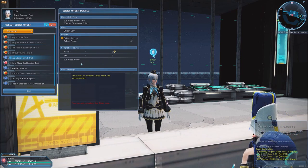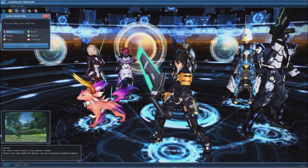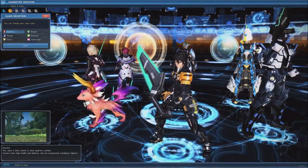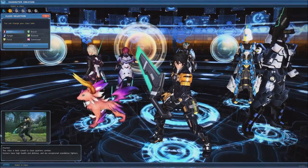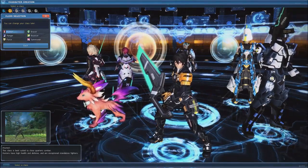Let's take a look at what each class offers as a subclass. Hunter is a very popular subclass, and is versatile enough that you could almost use it as a subclass for everything else in the game. With offensive abilities like Fury Stance to increase melee and ranged damage, and defensive abilities like Iron Will and Automate Halfline, Hunter can serve as the backbone of nearly any good build.